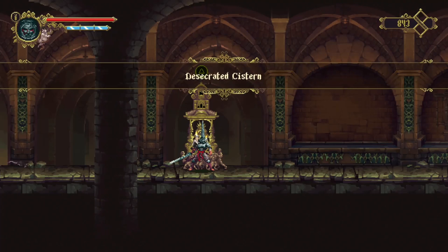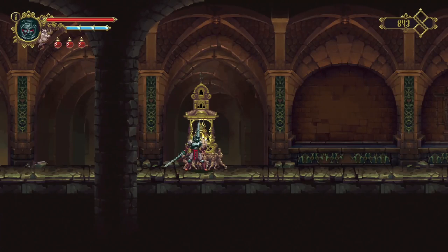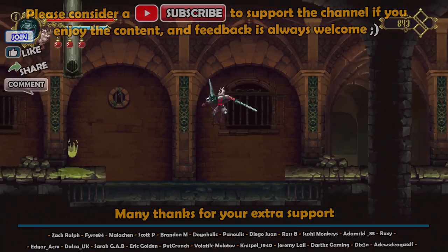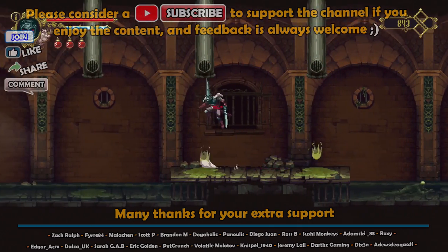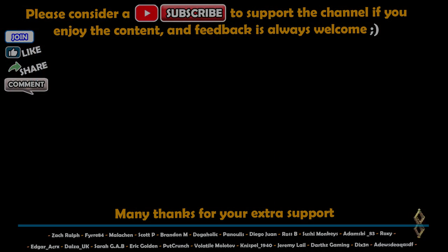Welcome back to part two. We're going to go through the Desecrated System to begin with. This place is a little bit annoying because there's acid drops dripping from pipes which have not been sealed up and they do quite a lot of damage. Watch out for the liquid dripping from the pipes - it's dirty water so you do not want that on you.